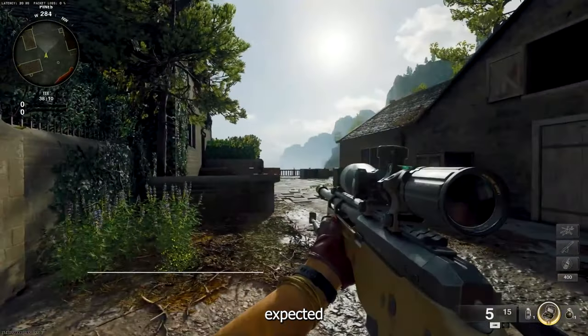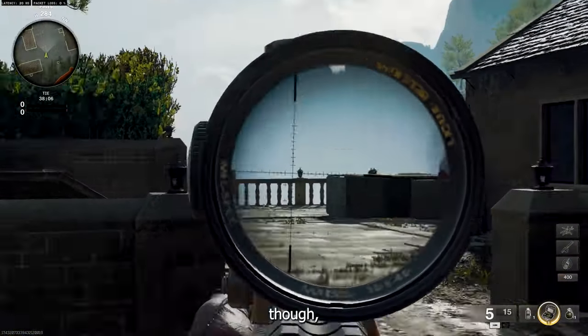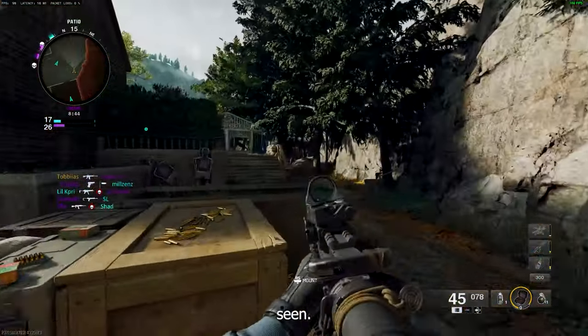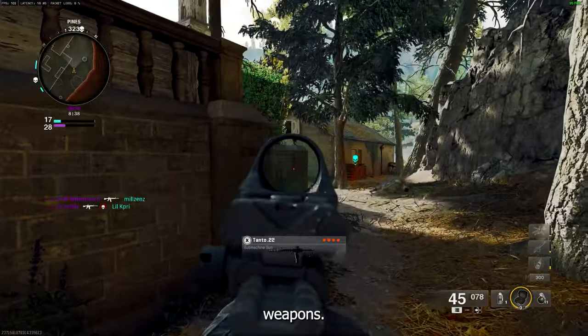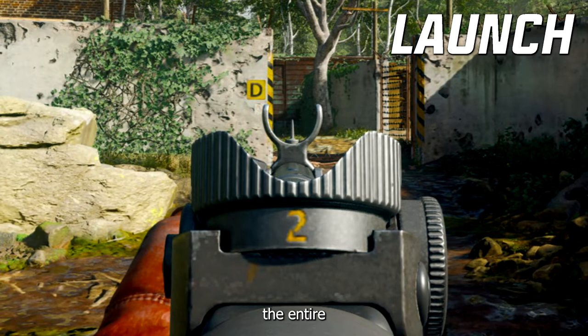Notably, these changes don't seem to affect sniper rifles, which still show some initial point of aim drift when aiming down sights. Whether this is intentional or to keep quickscoping in check remains to be seen. Another subtle but nice improvement from beta to launch is the depth of field adjustment across all weapons. In the beta, parts of guns — particularly the front sight — were often blurry when aiming down sights. This has been fixed and now the entire gun, especially the front sight, is sharp and clear.